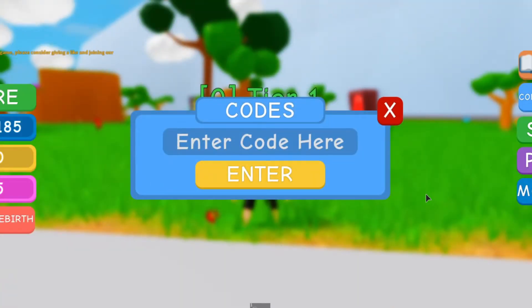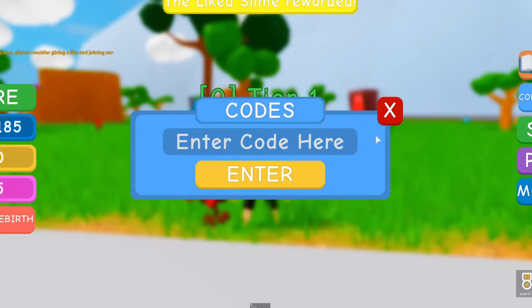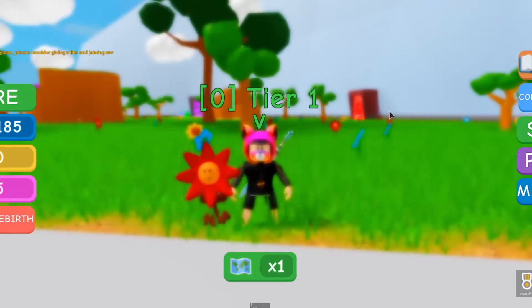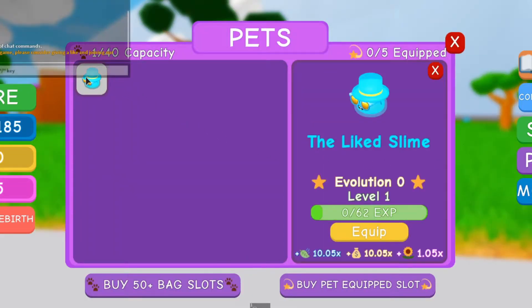The new secret code is 'I like slams 150k'. I'm not sure exactly what it's going to give you, but let's redeem it and see. It's successfully redeemed and we got a one-pet collected award. Let's go to our pets - they awarded us a beautiful pet, and it's really good. If you're a starter or beginner in this game, this will be helpful to you.